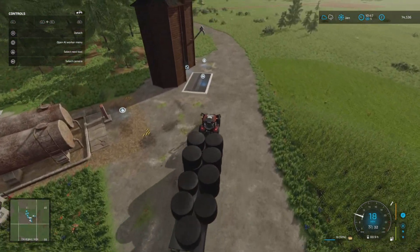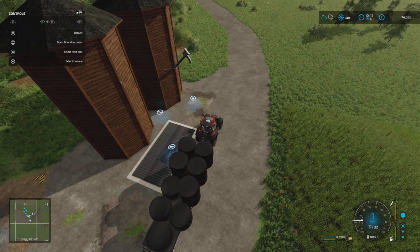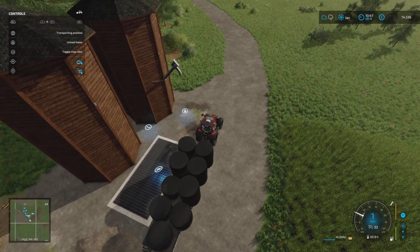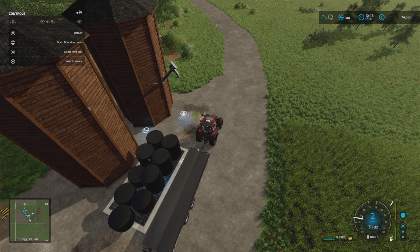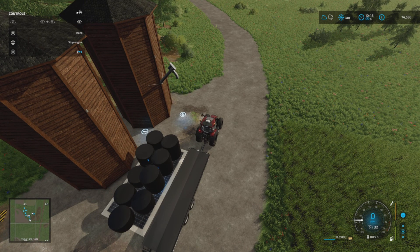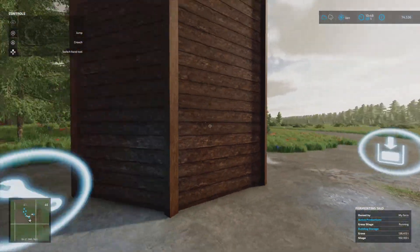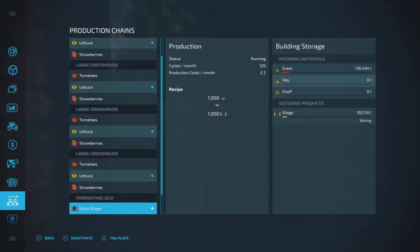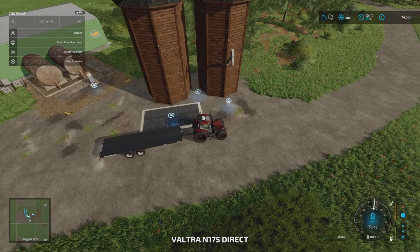Because I got the smaller fertilizer spreader, that left me with a few bags. But there we go — perfect. We're now up to 102,000 in silage and 136,000 litres of grass, so we're going to be getting a good amount.